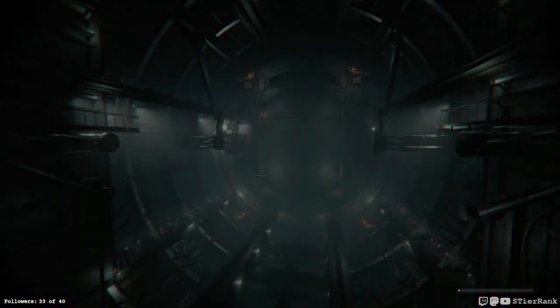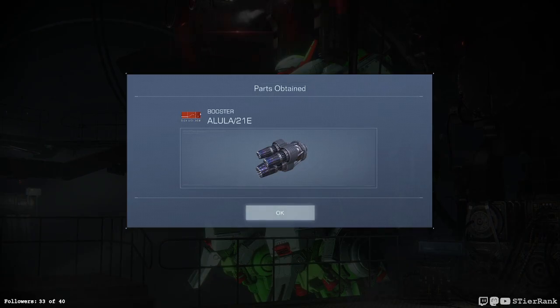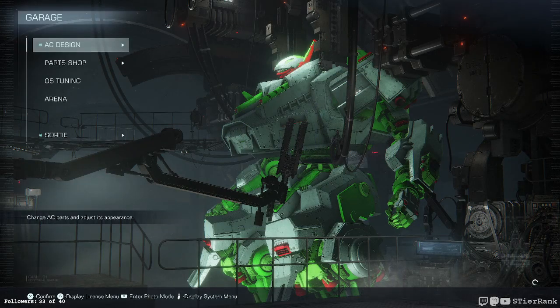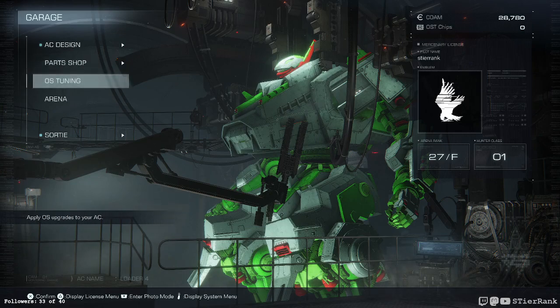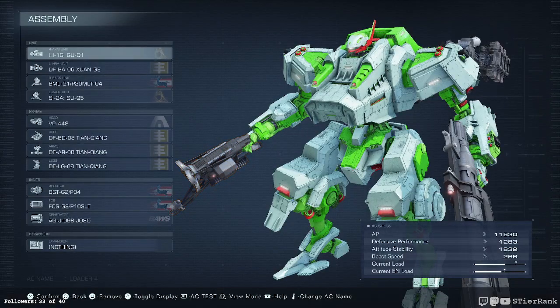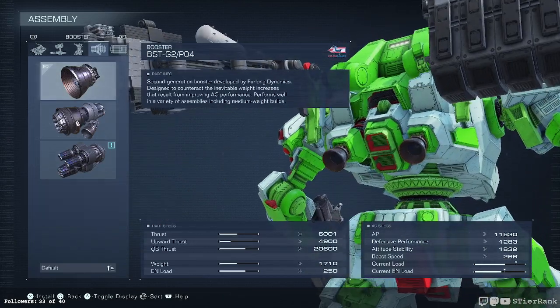AC assembly and strategy: weapon selection determines your AC's ideal combat range and style. This AC is equipped with four ranged weapons to specialize in concentrated fire at medium range. Hold the shoulder buttons and assault boost. That's a good hit! And cool — both of those fell. That's got to be the end. Let's see what we unlocked, if anything. Oh, nice — maybe this is enough to make a difference.